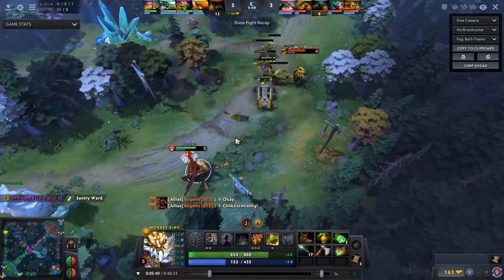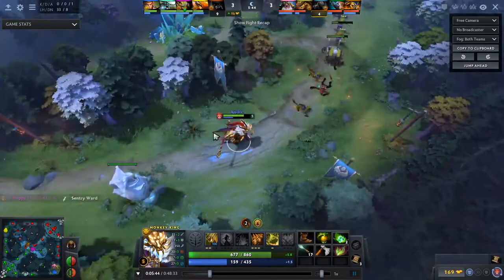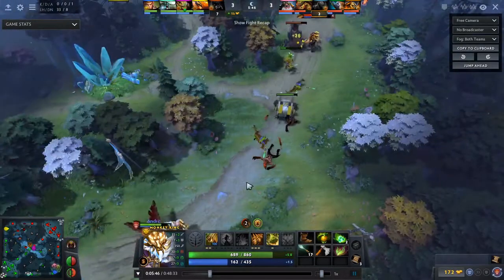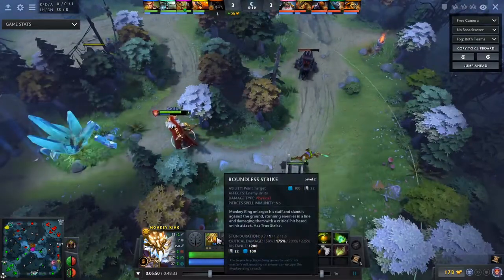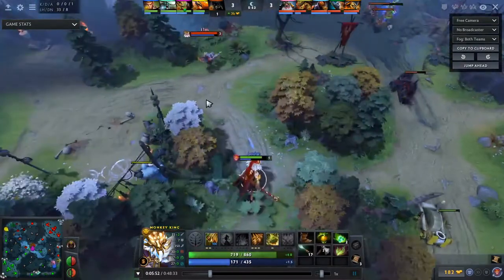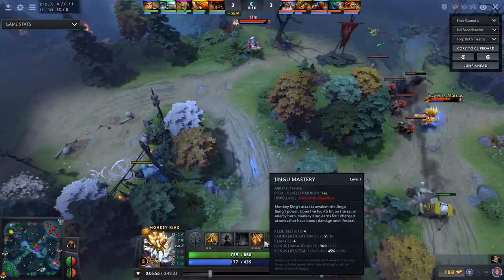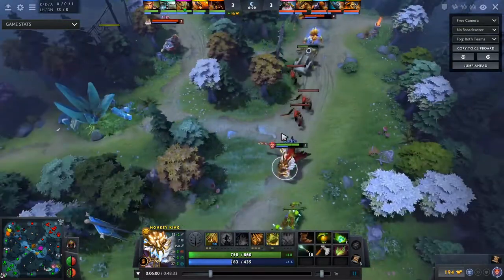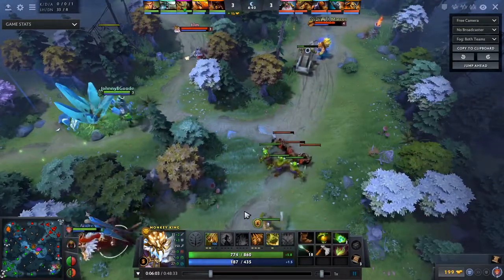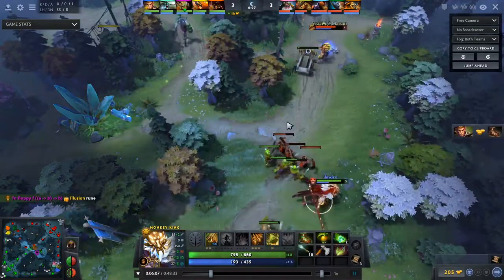I'm totally fine with doing trades that are unfavorable for me at the time, because when the creep wave arrives I stun and I'm basically full HP again. That's also the only effect you get when you max out Jingu and Boundless Strike. If you go for the max out Tree Dance build with 1-3-1, you can't do this play obviously. That's why I think this skill build is just way stronger in a lane where you can abuse the fact that you can get Jingu Mastery for free.